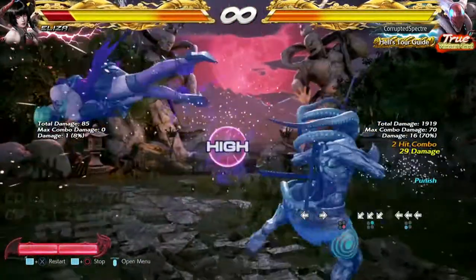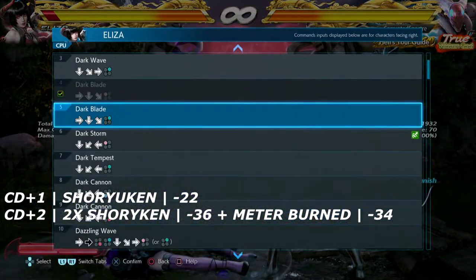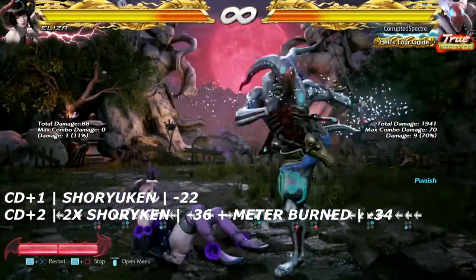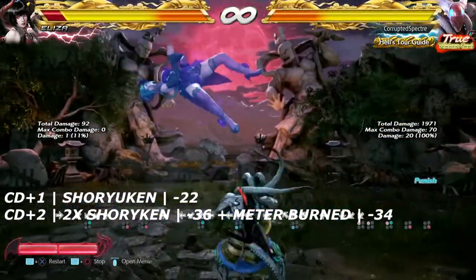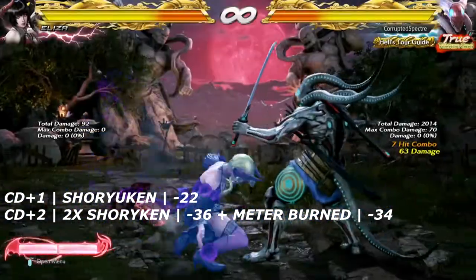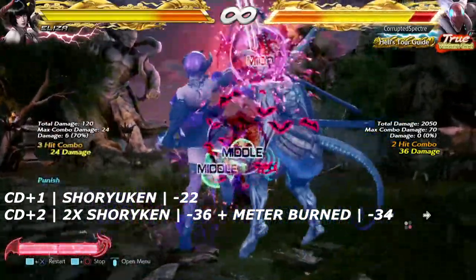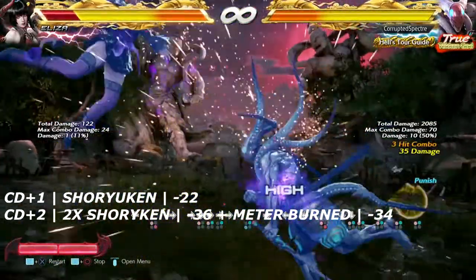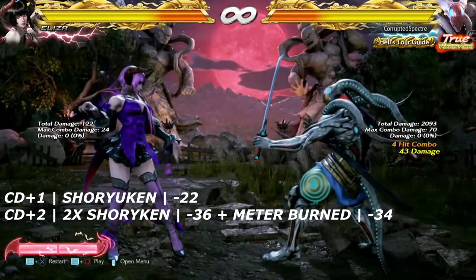Last but not least, all three of her shoryukens are launch punishable on block. Crouch dash 1 is negative 22, crouch dash 2 with two hits is negative 36, and if you meter burn it, it's still negative 34 on block. The real trick is knowing which one it is, blocking it properly since they have more than one hit, and punishing properly. Sword stance flashing is an option, but you have to be careful — it's a mix-up within itself.